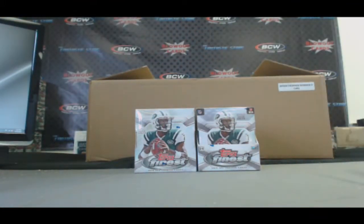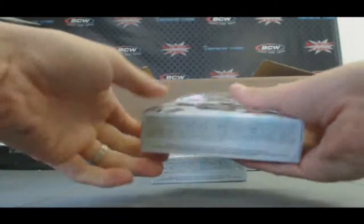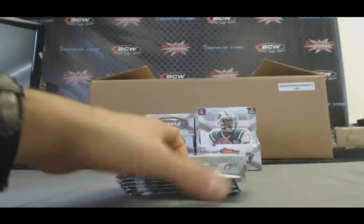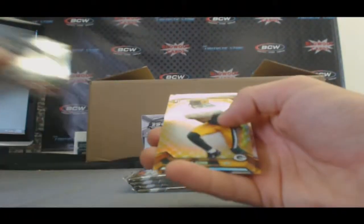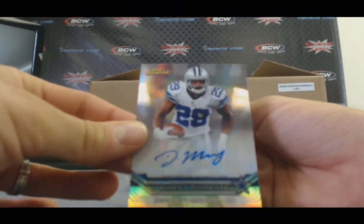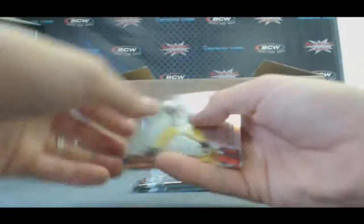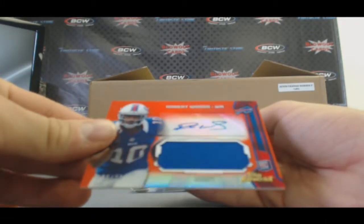Box 2. Reggie Wayne Refractor. Gold Randall Cobb, 47 of 75. Finest Moments Autograph, DeMarco Murray. And Justin Hunter Atomic. Steven Jackson Refractor. And Red Refractor Jumbo Jersey Autograph, Robert Woods, numbered 38 of 75.